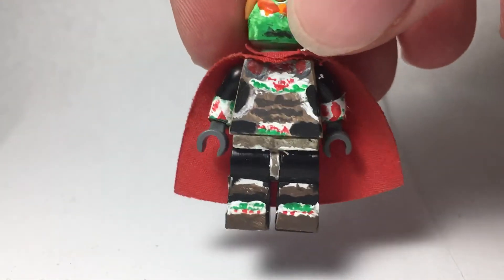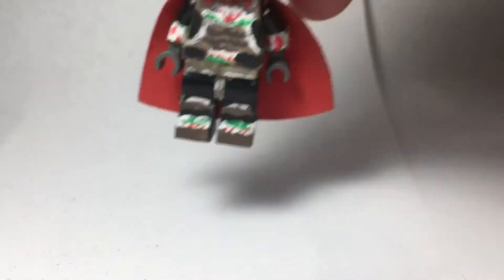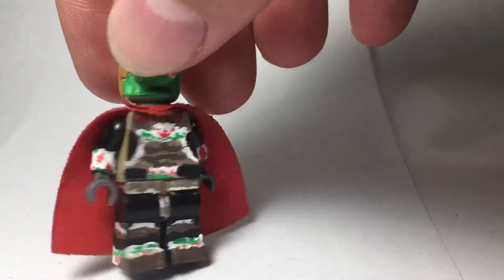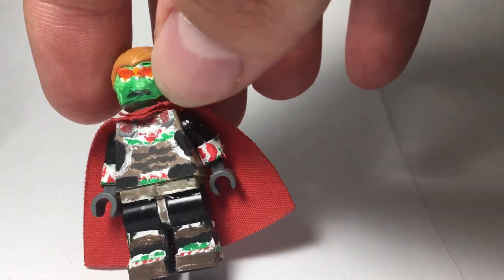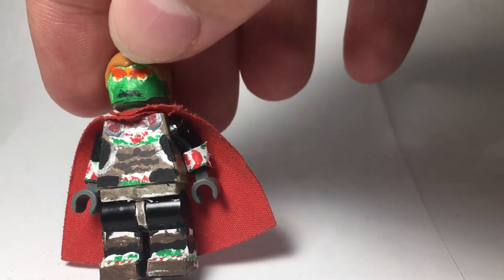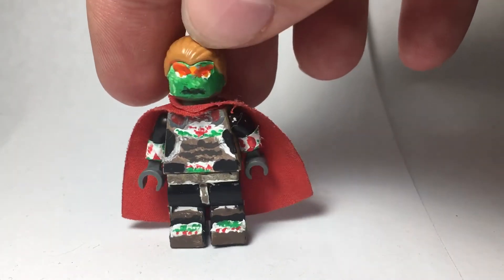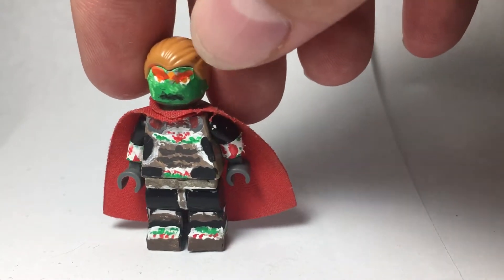Here's the back — I didn't really have that many images of the back since it was covered by the cape. The cape is just a regular old-style cape, not the new kind where it's super cloth-y. I got some paint on the hair somehow — I'm trying to scratch it off. I did fix the face before, so if you thought it looked weird, it looked even stranger before.